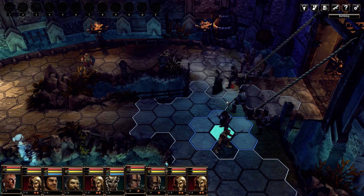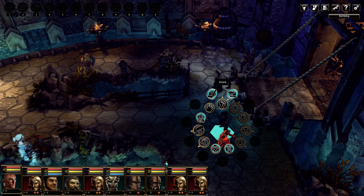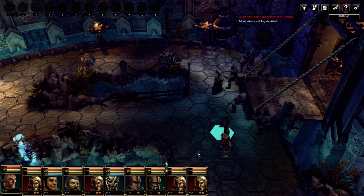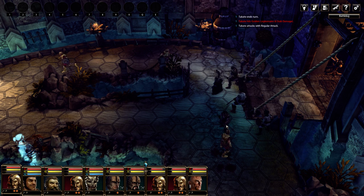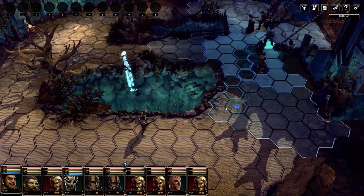You can also block off other characters — if I go and stand here, because of my position the archer behind me wouldn't be able to attack this guy. You've got to think tactically about where you want to position your characters, then use the combat wheel to determine what effects and abilities you want to use.